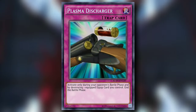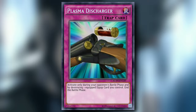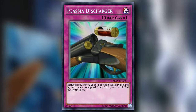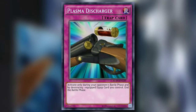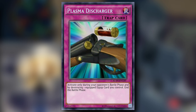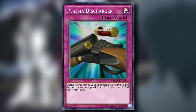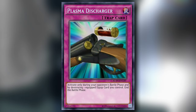Next is Plasma Discharger, and Plasma being in the name is all the relation it has to our Destiny Hero. A normal trap card that you can activate during your opponent's battle phase by destroying one equipped equip card you control — end the battle phase. This seems like a recurring GX theme: having at least one battle trap per episode to compare to better options already in the physical game that produce the same results far more efficiently. Running in-theme equippable cards so this card isn't completely dead makes it even worse. Would you run Negate Attack or Threatening Roar over this? You better.